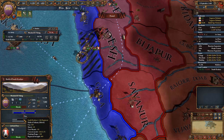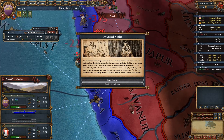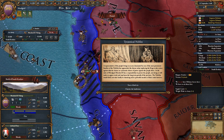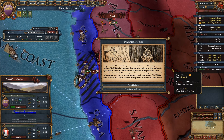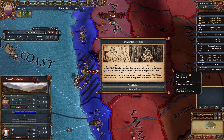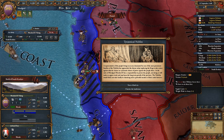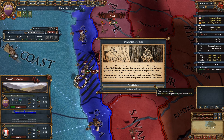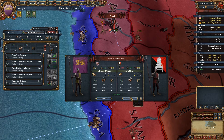Let's have a look - Halberd Infantry, oh they are Western. 1-1, 1-1, never mind. Tyrannical - pause. A representative of the people living in the area, dominated by one of the most prominent families of the nobility, has approached the throne imploring the king to take action against systematic abuses of power against the people there. As the ruler of Mordgard, Mordred II has a responsibility to protect his people. Not doing so will make us appear weak. The nobility would likely not take kindly to us chastising such a powerful member of their ranks. So we permanently lose a base tax, or the nobility gets slightly miffed - sorry nobility, gets slightly miffed.